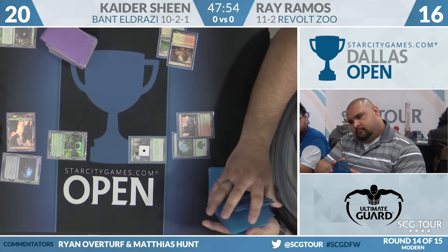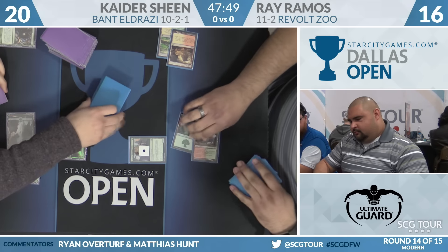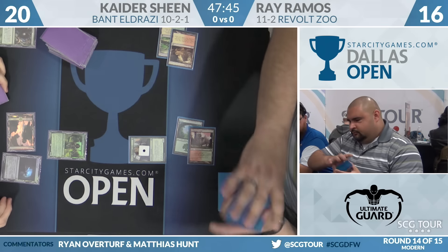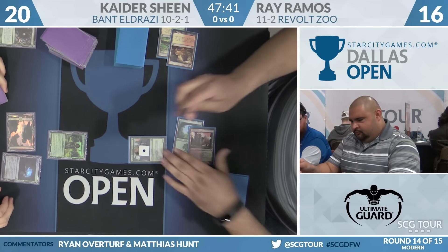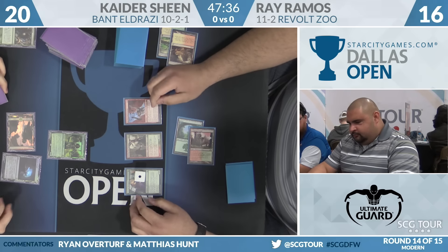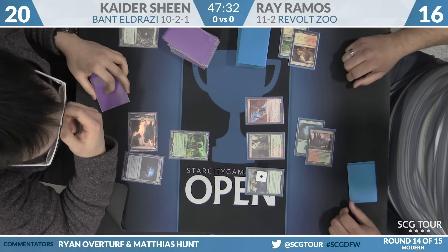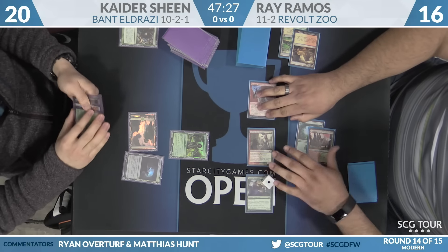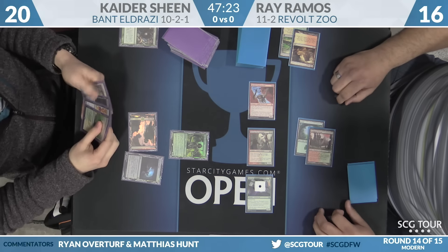Looking forward to this Turn 2 from Revolt Zoo. Just how much damage is he going to push? Got to be careful because they know there's an Engineered Explosives. Dumping a bunch of 2-drops — like Greenbelt Emissary, Emissary, Bushwhacker — maybe he doesn't care. Burning Tree Emissary into Reckless Bushwhacker. He's got a 1, a 2, and a 3 in play — nice diversity of casting cost. Swing them all: a 2/1, a 3/2, and a 3/3. That is 8 damage, not anticipating a block, possibly a removal spell.